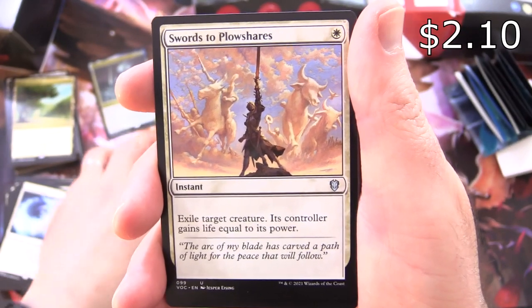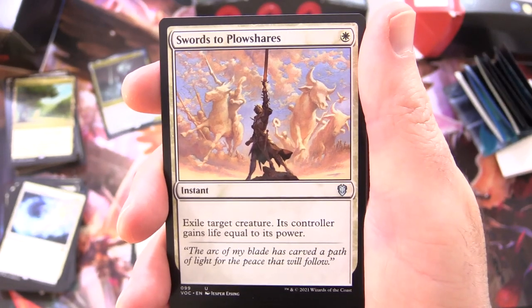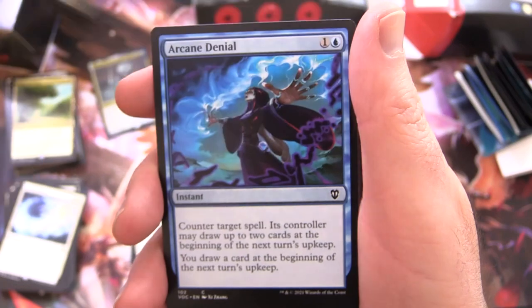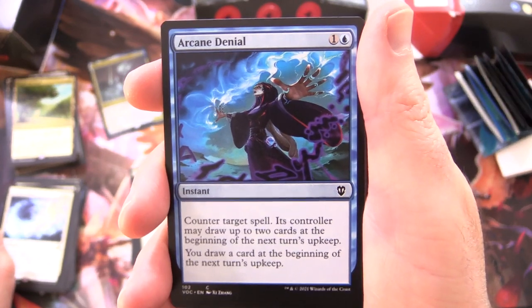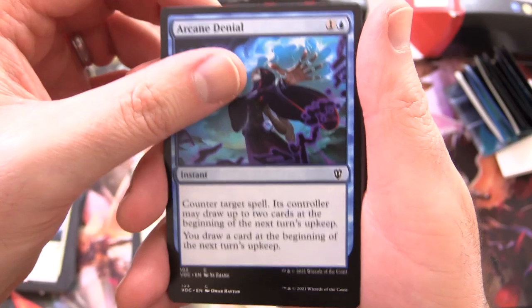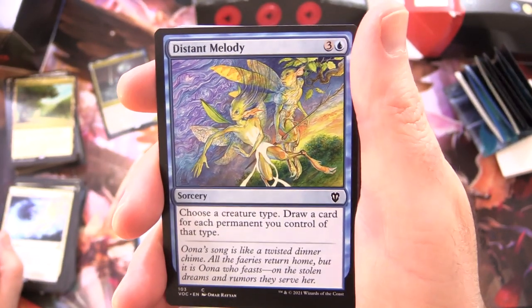We've got Swords to Plowshares - is that some new artwork? That looks awesome. Instant for a single white, exile target creature, its controller gains life equal to its power. Arcane Denial - instant for 2, counter target spell, its controller may draw up to 2 cards at the beginning of the next turn's upkeep, and you draw a card at the beginning of the next turn's upkeep. So we do have a bit of card draw and control strategies here.